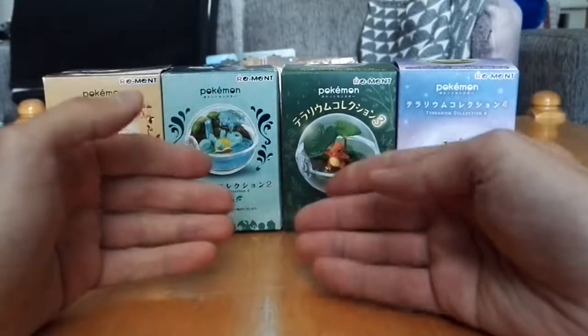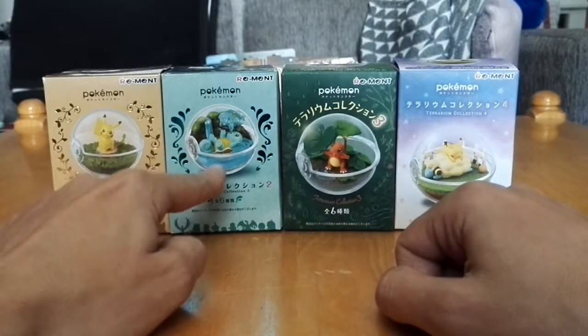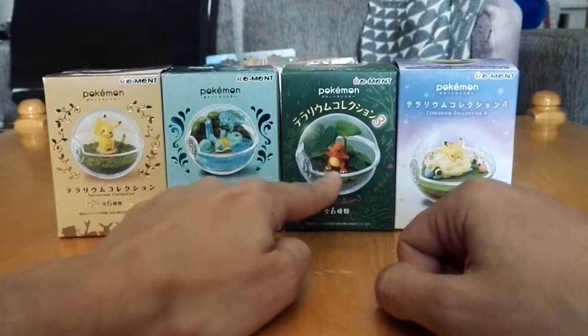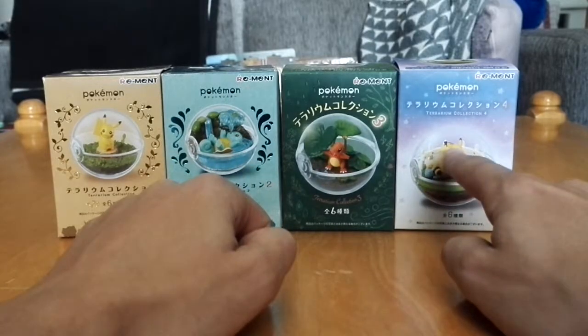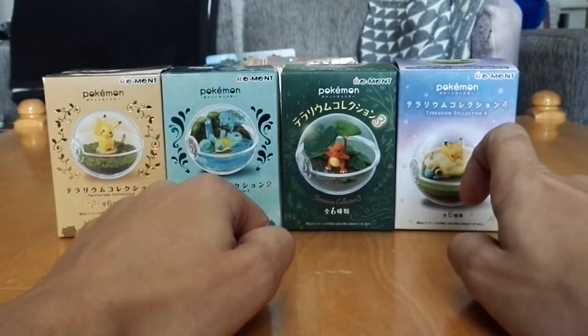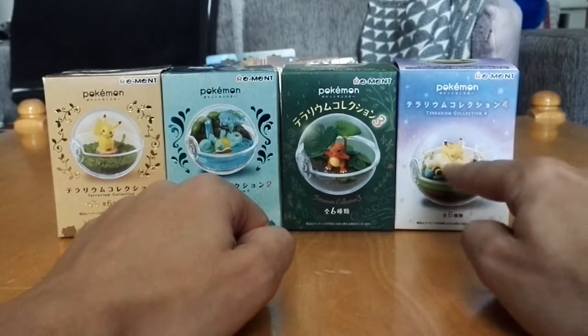They are these small terrariums in which Pokemon reside. Like here is a Squirtle, here's a Pikachu, Charmander, and Pikachu, and a Fluffy - or not the Fluffy, Mareep. Yeah, that's the thing.